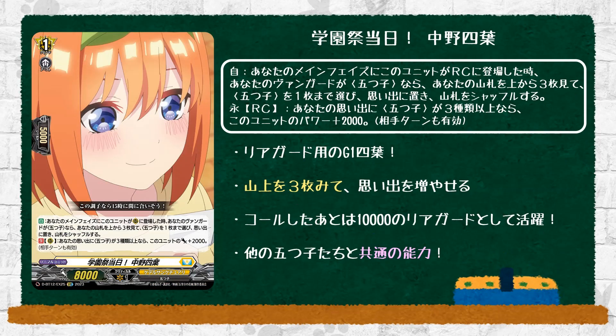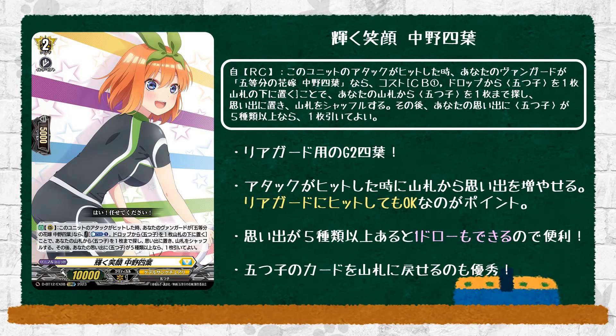For more support cards — the Day of the School Festival, Yotsuba Nakado — which is the grade 1 with power. It has the same skill as every other quintuplet: when placed on rearguard during your main phase, if your vanguard is a quintuplet, look at the top cards of your deck, choose one quintuplet card from among them, put it to your memory, and shuffle your deck. Same second skill: on rearguard, if your memory has three or more quintuplets, plus 2k power on both player's turns. You still have to run this because of different-name quintuplets. Then there's Bright Smile Yotsuba Nakado — grade 2, with skills. Auto rearguard: when this card's attack hits, if your vanguard is Quintessential Quintuplet Yotsuba Nakado, you can play this skill with cost counterblast 1 — put a quintuplet from your drops to the bottom of the deck, search your deck for one quintuplet, and put it into your memory. If your memory has five or more quintuplets with different names, you draw a card. Unfortunately it requires an attack hit, but this is your main drive check rearguard target, just to give your opponent pressure with the drive checks, and it builds up to your 14, which is your main goal.